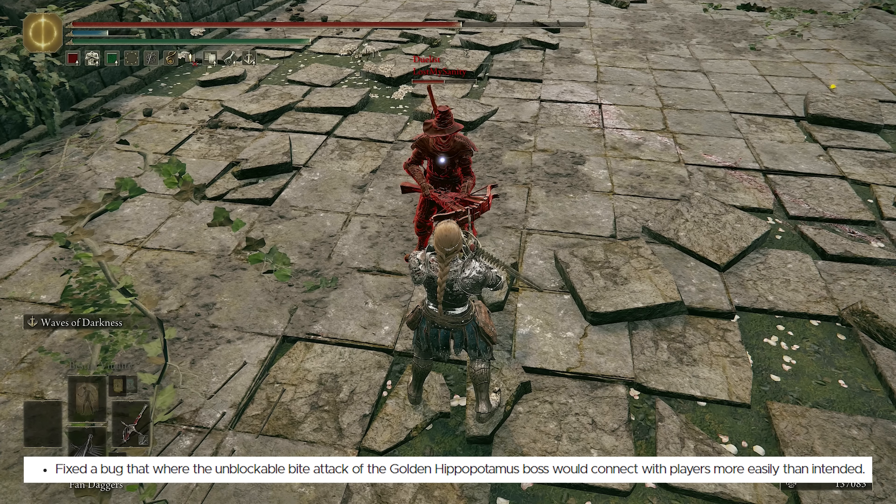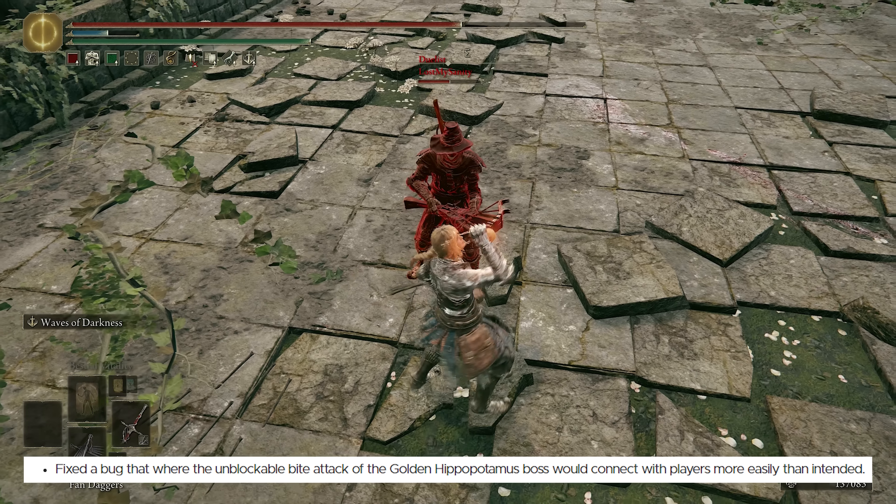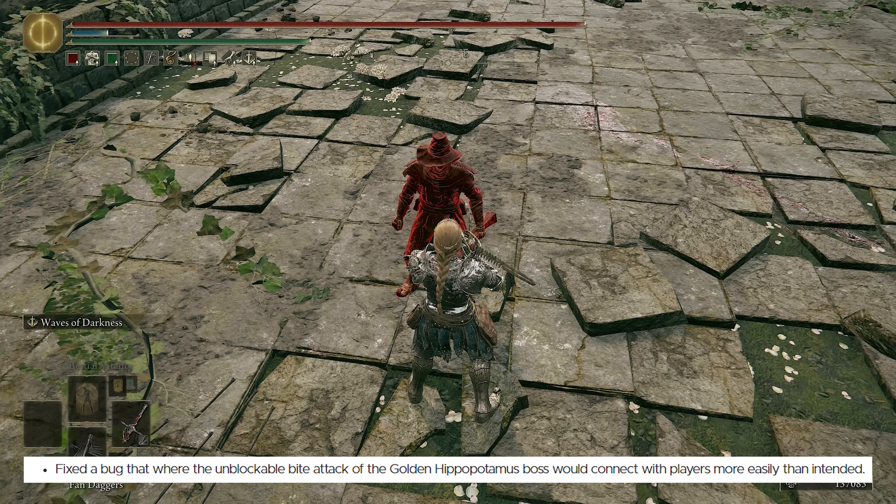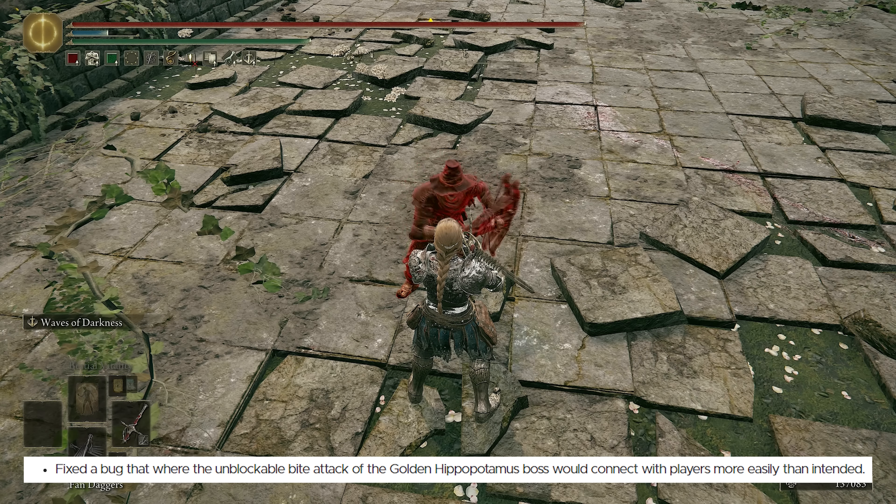They fixed a bug where the unblockable bite attack of the Golden Hippopotamus boss would connect with players more easily than intended. I experienced that — I walked into that boss fight and I couldn't dodge the bite. On my second attempt I just drank the Iron Jar Aromatic and traded, and it worked pretty well.